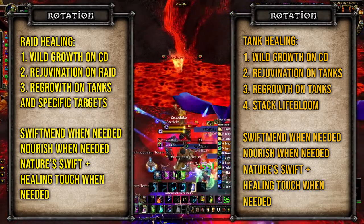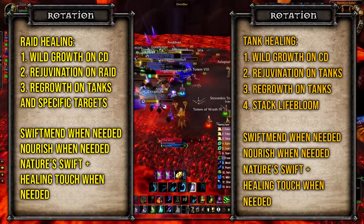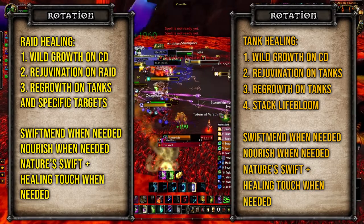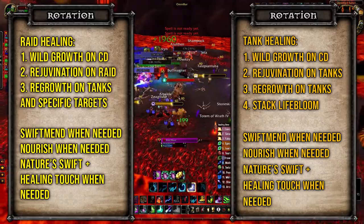For a more tank healing-focused rotation, a lot of it stays the same. You'll want to use Wild Growth again, keep Rejuvenation and Regrowth up, and also maintain three stacks of Lifebloom. From there, Nourish when you have to, and use Swiftmend and Nature's Swiftness when needed.